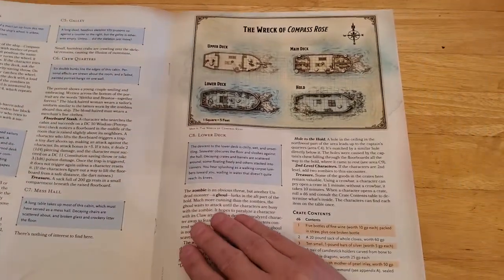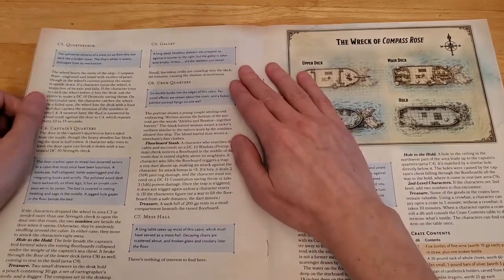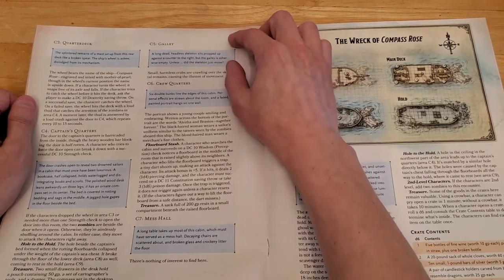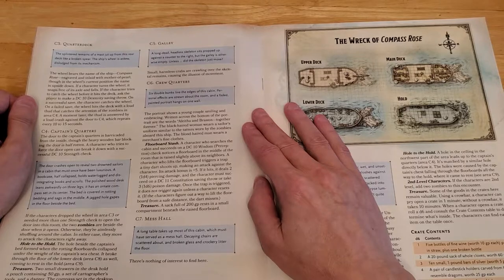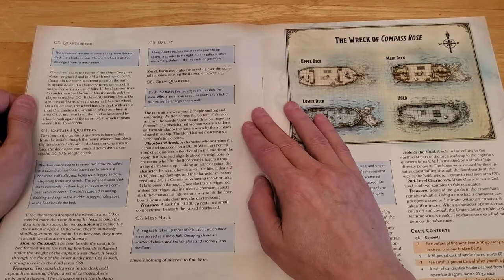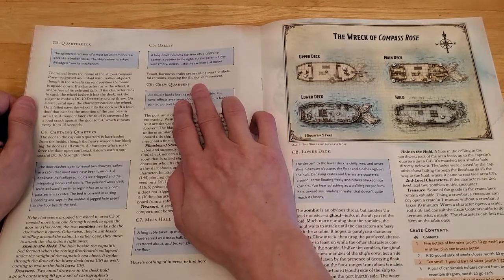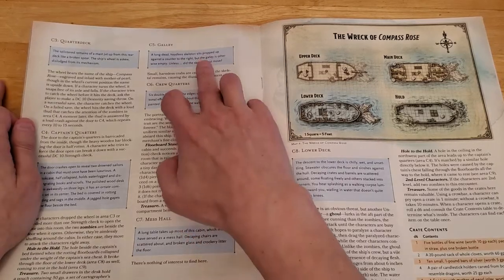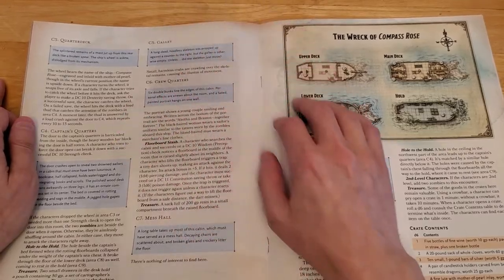C5, the Galley. Read: 'A long dead, headless skeleton sits propped up against a counter to the right, but the galley is otherwise empty. Unless — did the skeleton just move?' Small harmless crabs are crawling over the skeletal remains, causing the illusion of movement. If they investigate thinking they're about to have an encounter, it turns out it's just those crabs moving around.